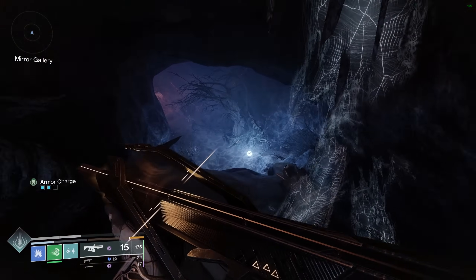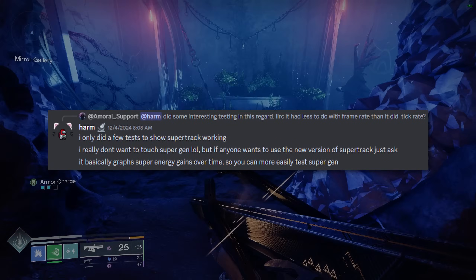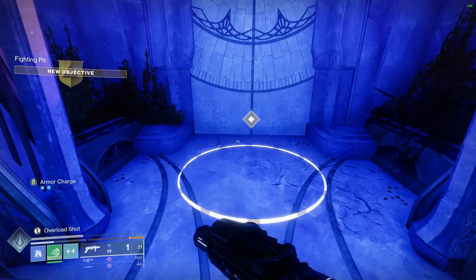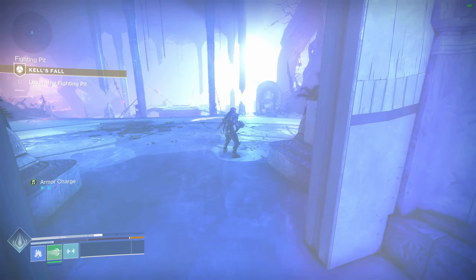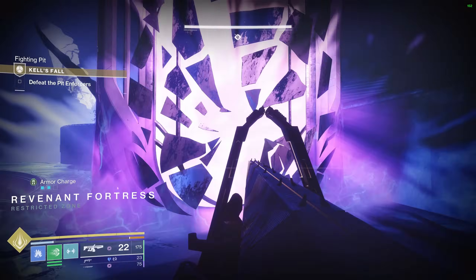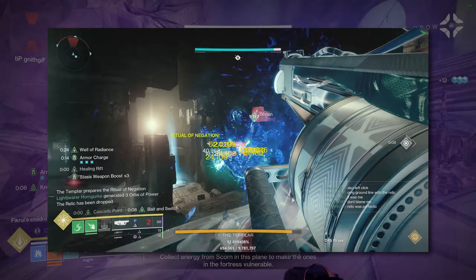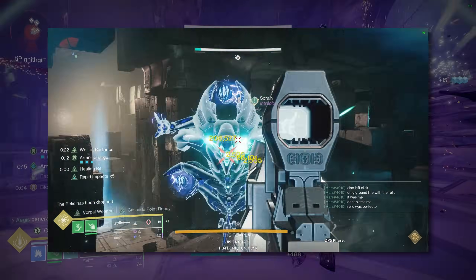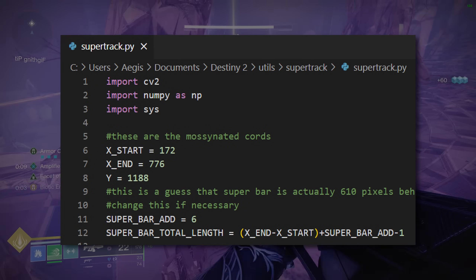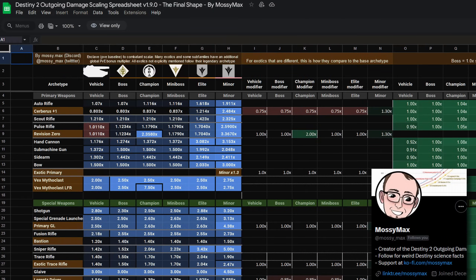But first, how do you actually measure super gains precisely enough to confidently answer any of these questions? Enter SuperTrack, the utility that led me down this investigative journey. Obviously, we can just measure how long every relevant damage source takes to fill our super bar, and that would have been a relatively straightforward video, but that isn't enough information to test precise inquiries. What if there was a way to track how much super we gain over time, in the same way Destiny Damage Tracker monitors the depletion of a Well? This is the question answered by SuperTrack, a Python utility powered by Mossinator, developed by Harm and MossyMax, two members of the Destiny science community familiar through their work on D2 Foundry and the outgoing damage spreadsheet respectively.